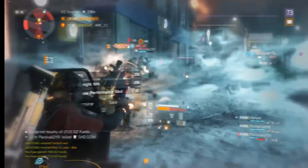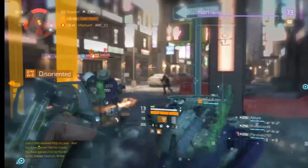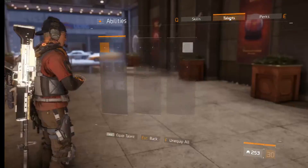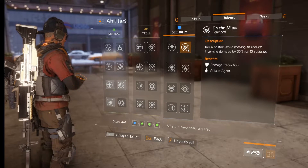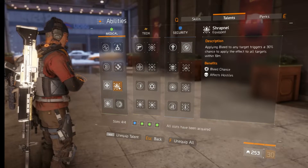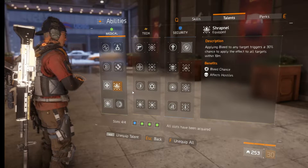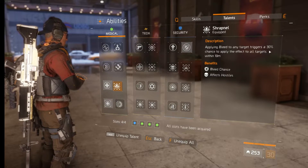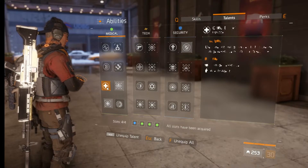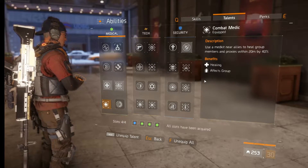It takes a really long time for someone to take a shield player out, and popping the recovery link right before you die forces the player to essentially kill you all over again. For talents, I am running On the Move because you're going to be moving the entire time with the shield up. I'm also running Shrapnel — I'm not sure if it's currently working, but if you're running a harmful pistol it may not apply. If it were to work, it would apply a bleed effect to targets within 10 meters. Since you will be using lots of medkits, Critical Save and Combat Medic are smart to run.